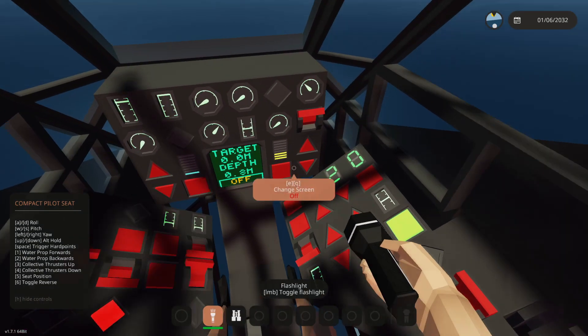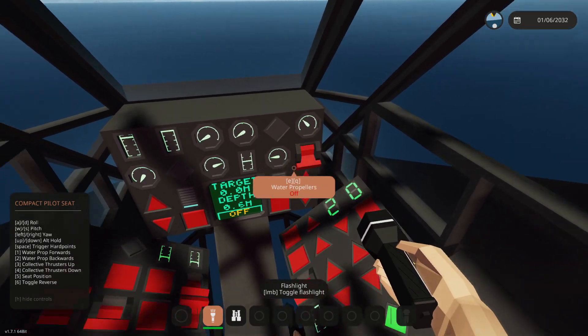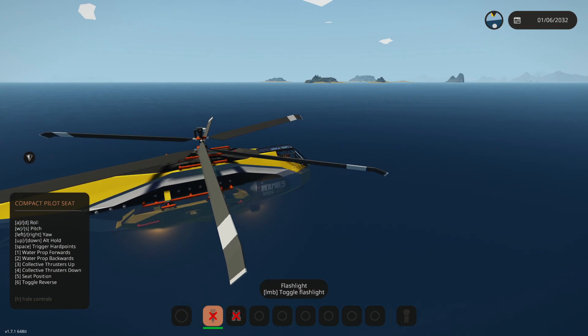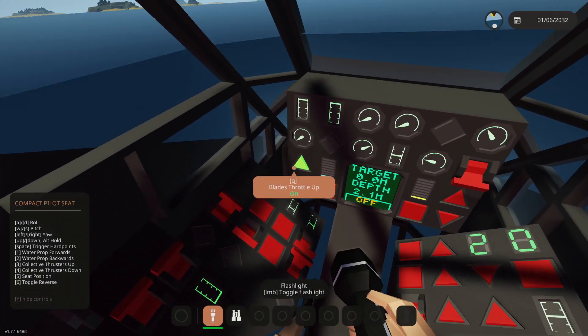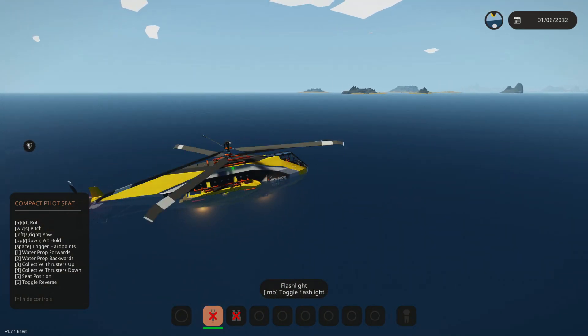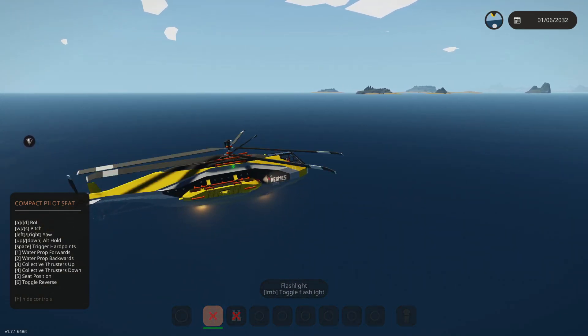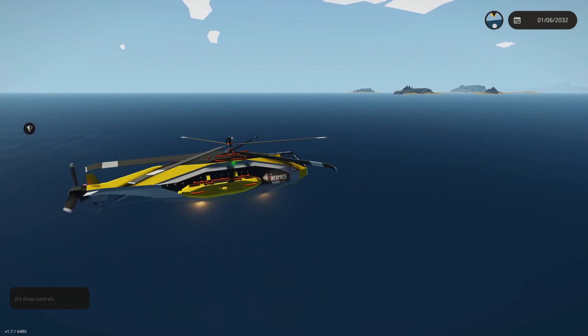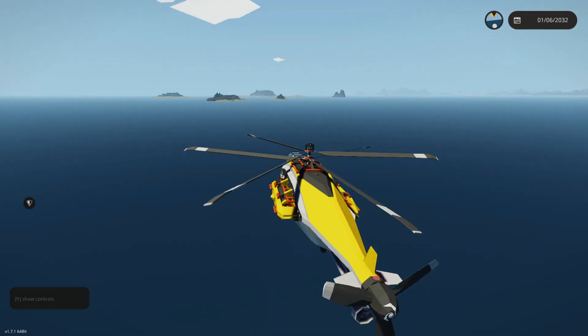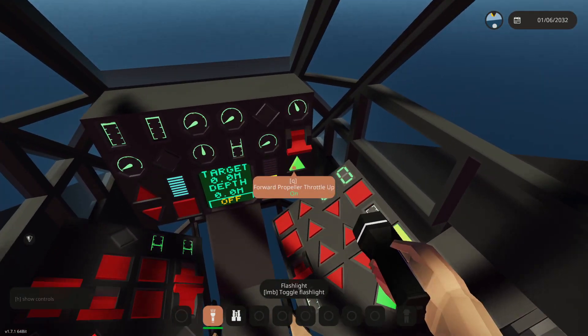Let's turn this all the way down to zero and turn this off. Propellers are now out — excellent. And then we should be able to just take off. Is that working? Yep, there we go — we're in the sky! Amazing, that is amazeballs.